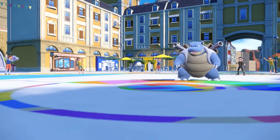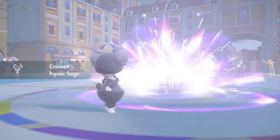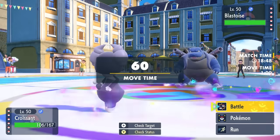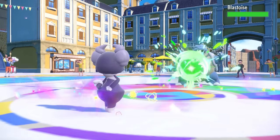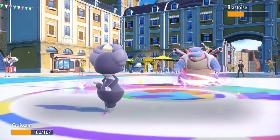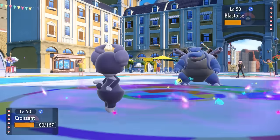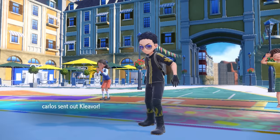I switch into Indeedee, knowing I can take an attack — if they do Shell Smash it's not ideal, but I do expect them to go for Rapid Spin. I switch into the Fresh Baked Croissant and they end up going for Surf, which is a nice little chunk. However, I get up both Psychic Terrain. I have the opportunity for Expanding Force, but I also have the coverage with Energy Ball and want to ensure I get some damage. They have Incineroar in the back but they do stay in and Rapid Spin away the Stealth Rock. Now I just go for Expanding Force — I don't think they go into Incineroar — but regardless, Expanding Force just does so much damage to literally everything.